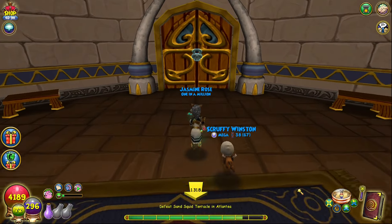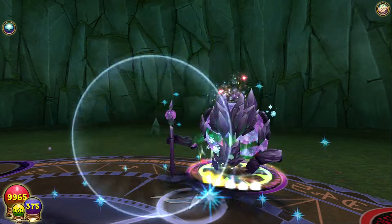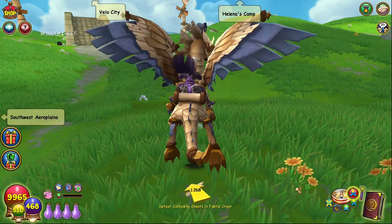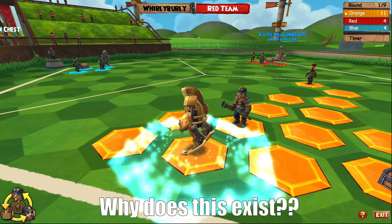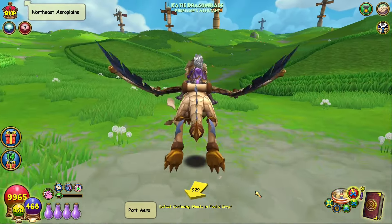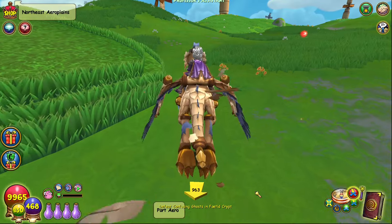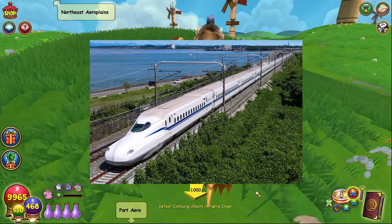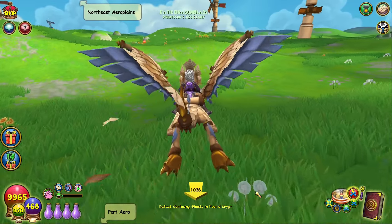Moving on to the stone skeleton key bosses themselves, there are eight that are confirmed to potentially drop a replacement stone key. Starting at the top, we have the Ether Elemental, which is located in the northeast aeroplanes near the bridge. If you hit the monstrosity of a minigame in Velo City, you've gone too far. My main complaint with this boss is that it takes forever to cross both the northeast and southwest aeroplanes — I know it looks pretty, but could we get a bullet train? I can watch half a Netflix episode in the time it takes to get there.